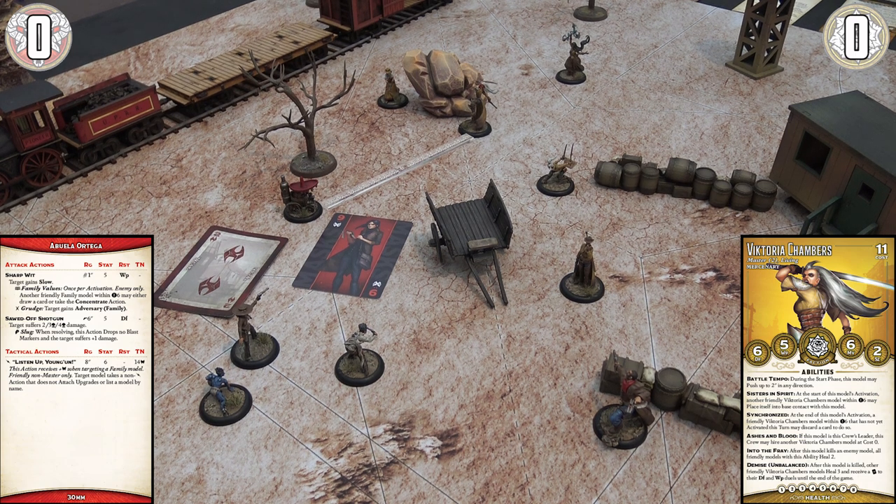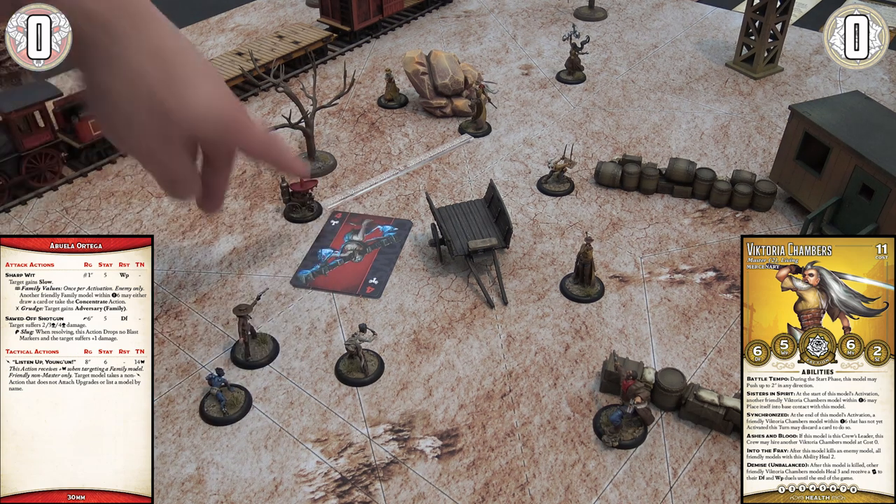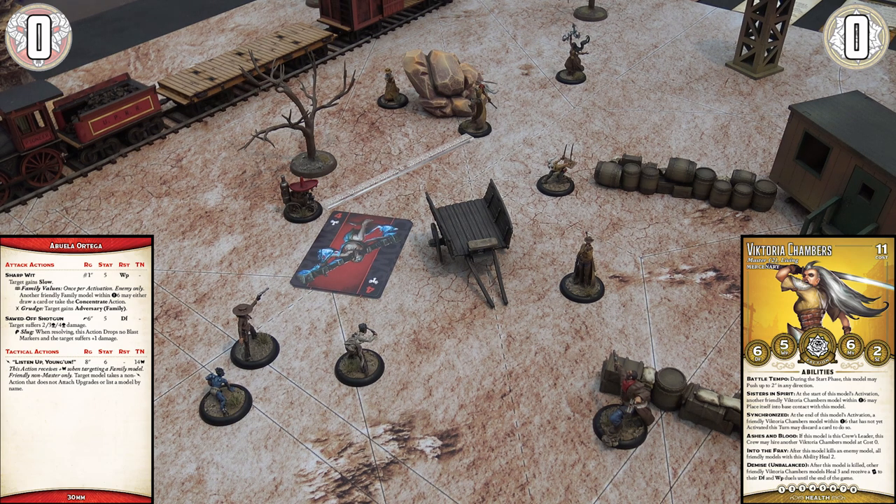Abuela flips a four for damage. The number itself isn't the damage — instead you look at the pip symbol underneath. On Abuela's shotgun profile it says the target suffers two/three/four damage. A single pip (one to five) is weak — that's the first value. A double pip (six to ten) is moderate — the second value. An eleven-plus with three pips is severe — the third value. Abuela's weak result means Victoria Chambers takes two wounds, going down to six health.